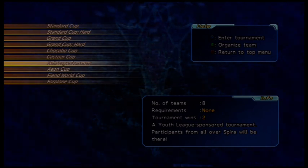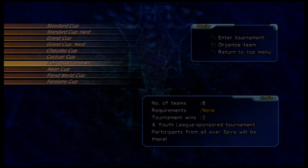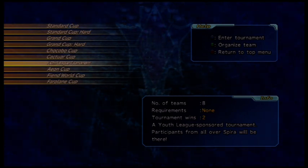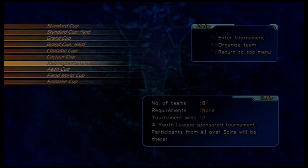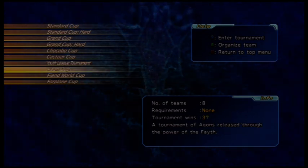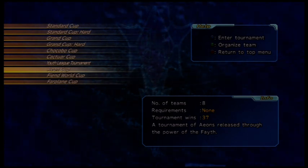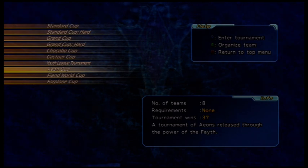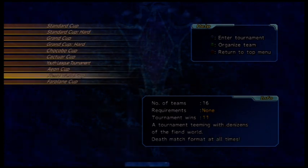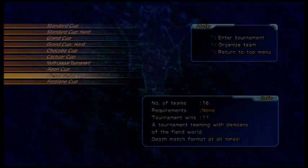The Youth League Tournament is very difficult to do. Your best bet is hoping that Nuge gets taken out early, because he will be the one that kills you 99.999% of the time. The Aeon Cup is unlocked by releasing all of the Aeon fragment fiends, which I'll get into in a little bit, and you'll gain fiend tale bonus up to level 79. The Fiend World Cup is unlocked by doing a fiend questline, which I'll get into in a few seconds, and you'll gain fiend tale bonus up to level 89.